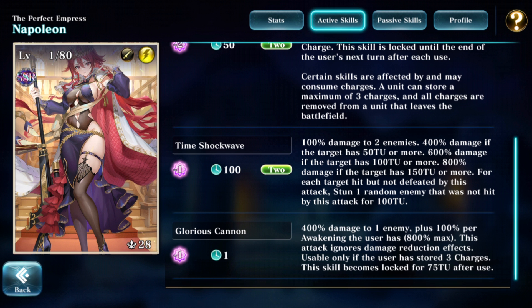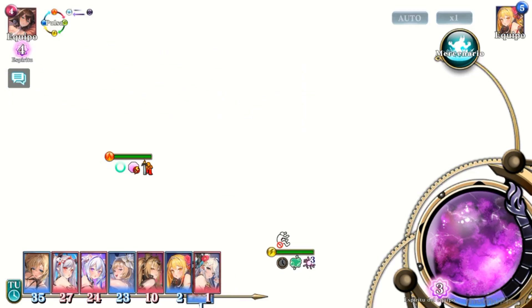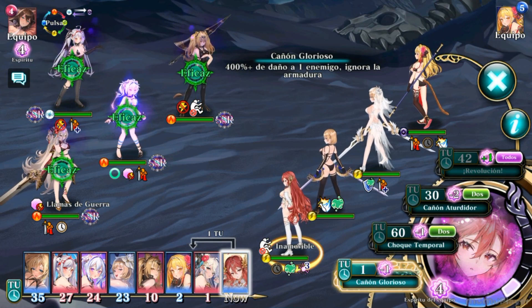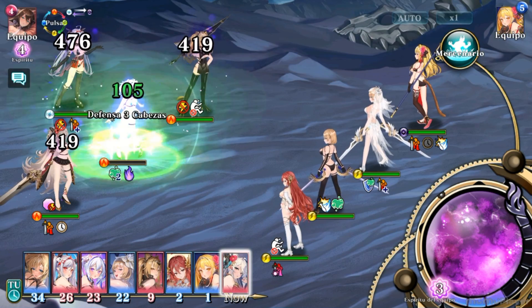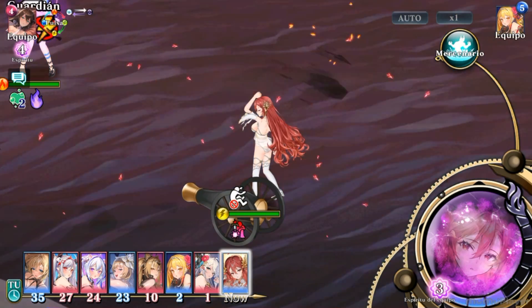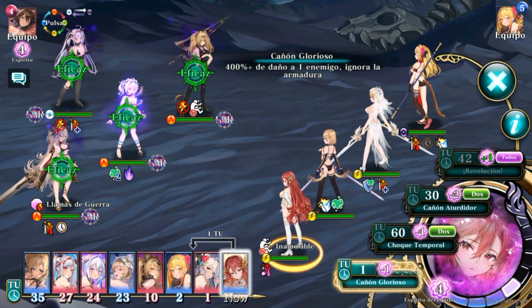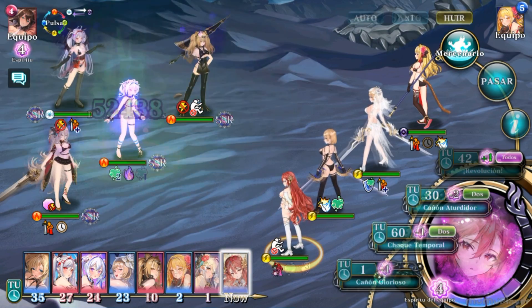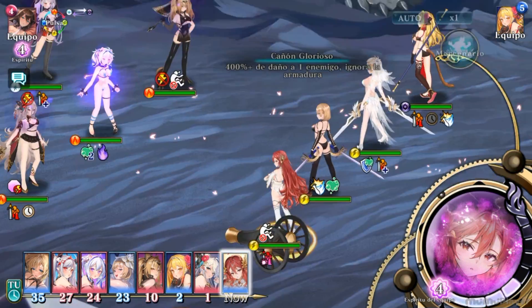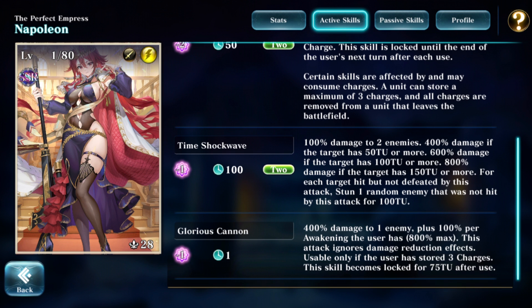Her instant skill is called Glorious Cannon — 1 spirit, 1 time unit, dealing 400% damage to one enemy. This is actually my least favorite skill on her set. It has awakening scaling: 400% base, with 100% more per additional awakening on Napoleon, up to 800% maximum. It doesn't ignore anything except damage reduction effects, so I kind of prefer her other skills.